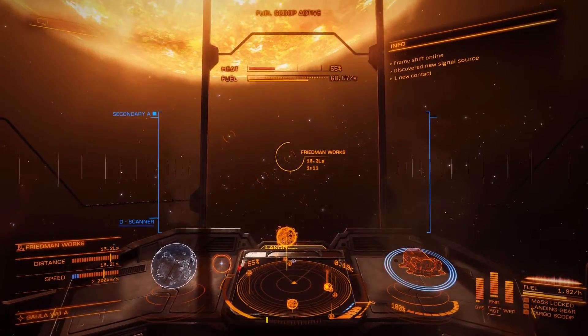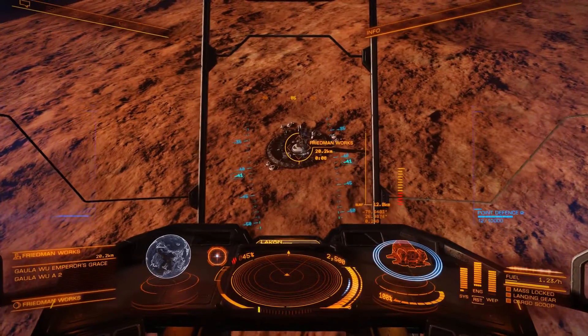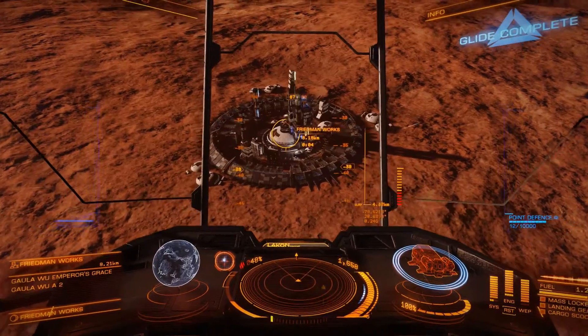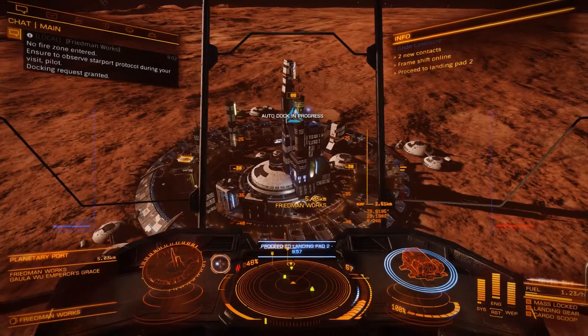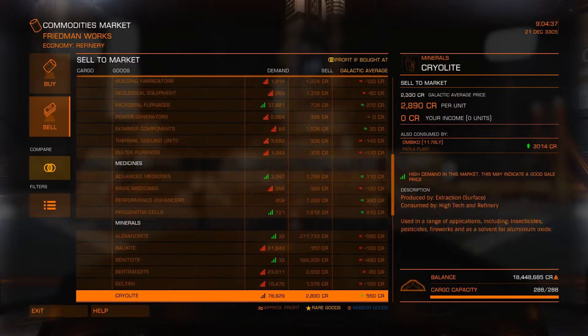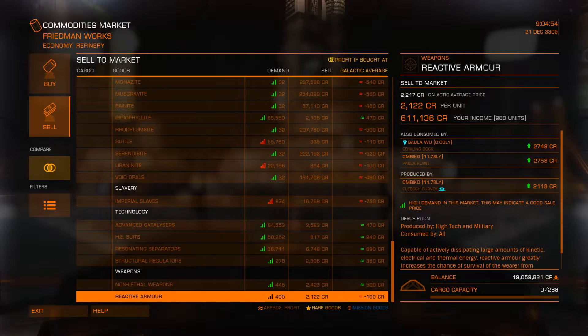This is one heck of a base — looks like a military outpost, but I think it's more supposed to be like a factory. Request docking and I'm gonna relax while it does that for me. Let's go ahead and sell our stuff and see how much profit we can make. Right there, actually — sell... I did not notice: the prices have already changed. So the route right here isn't very profitable, with only around 2,000 profit.